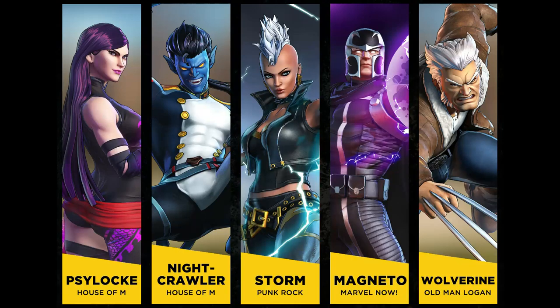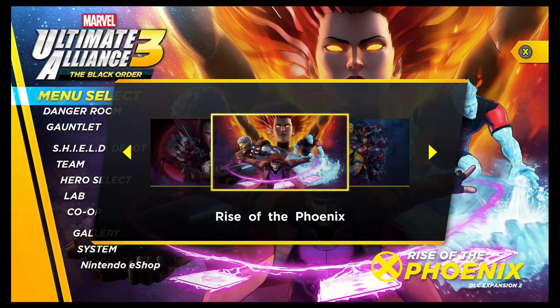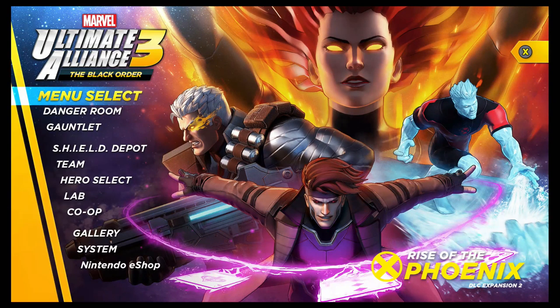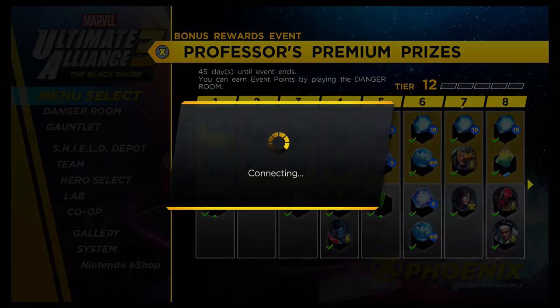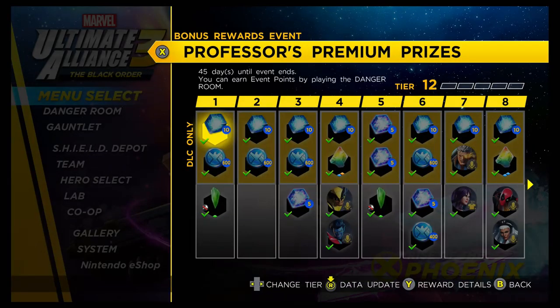To unlock these, you first need to find out how to access the Season Pass, which a lot of people have been having trouble with. What you want to do is use the Menu to select the Rise of the Phoenix DLC. If you've got Nintendo Online, just press the X button and then click the right thumbstick — it says Data Update. It'll take a moment to connect through Nintendo Online and then it'll show you these rewards. Players without Nintendo Online are frustrated because it looks like you can't access the Season Pass directly.